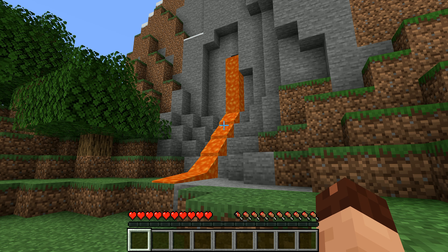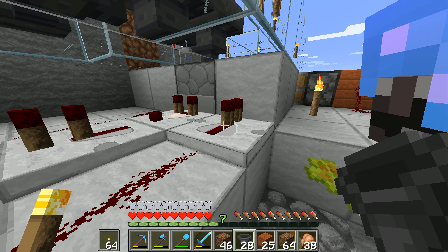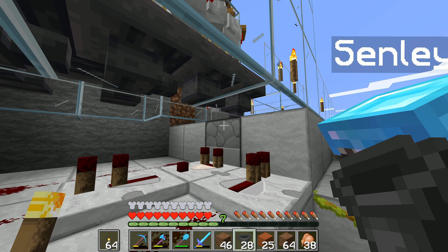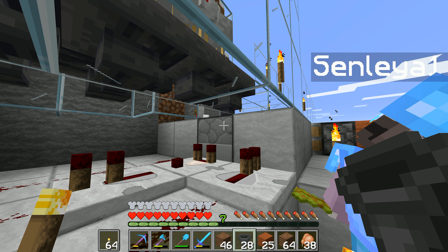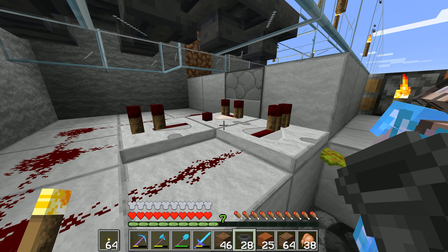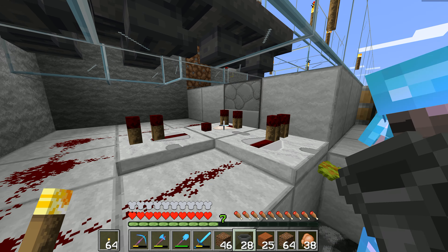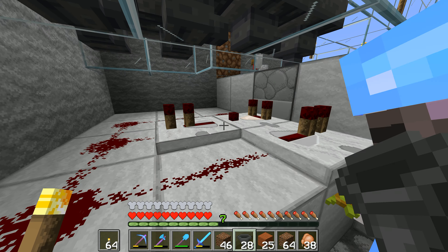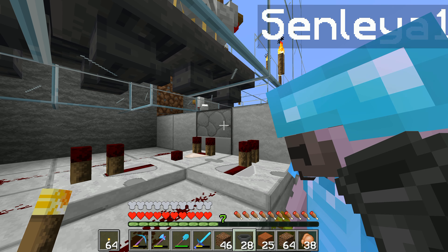Hey folks, it's Frithgar here, welcome back to Minecraft. Can you see this redstone we've got right here? You need to very carefully look at the top of the dispenser. You've got the redstone on the floor, two repeaters, stuff right in front of you, not under your feet, and then there's a comparator in the middle, and in front of that is a dispenser.